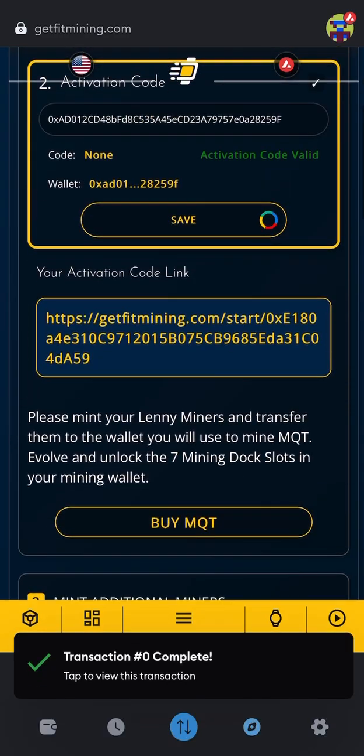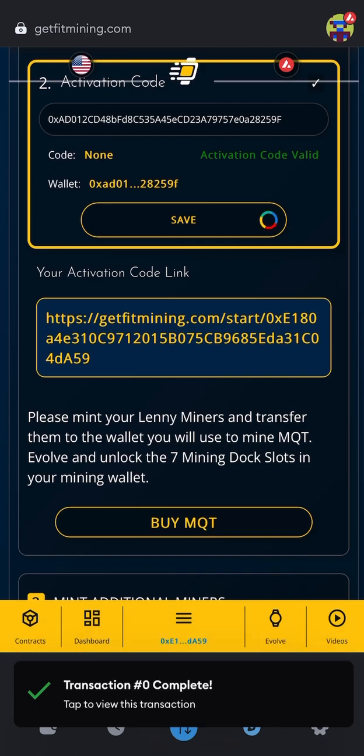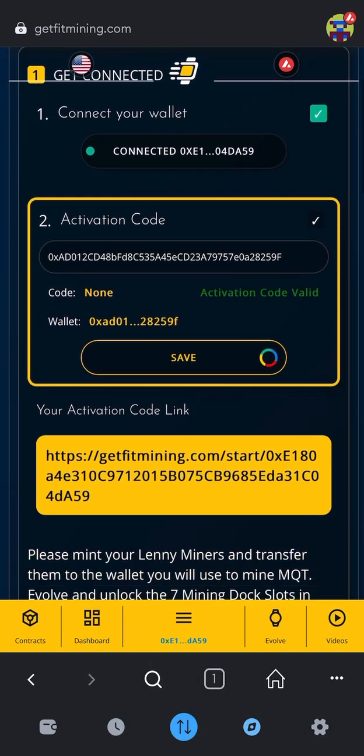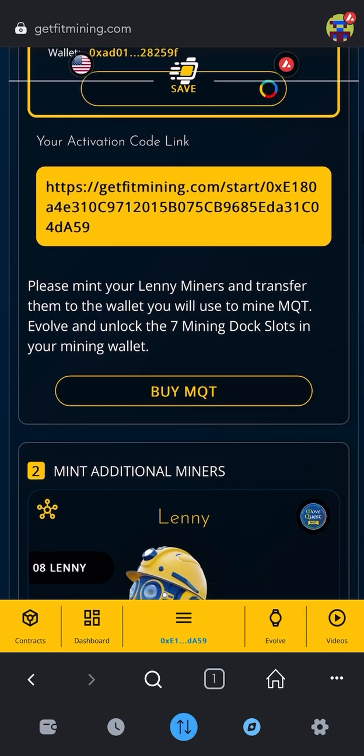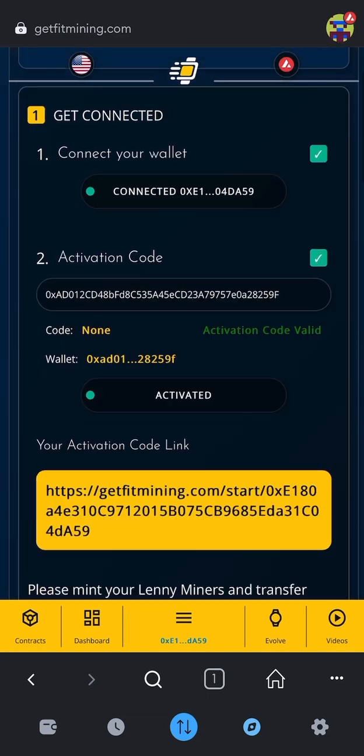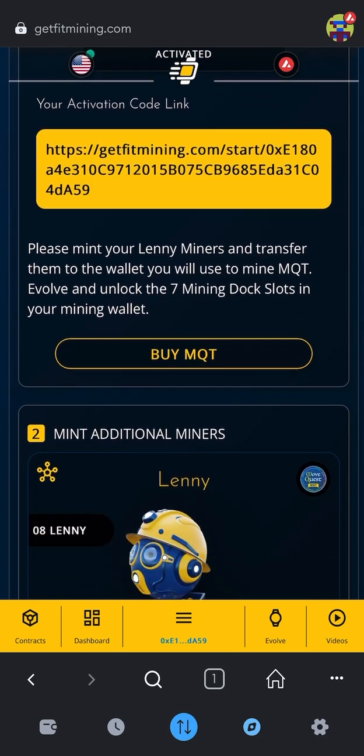Now scroll down. Here's your activation code for when you want to share this with other people. So when this save is done, it'll be done thinking. And then as you go down here, you can see that to buy Lenny's, I need MQT. So I can either click right here and buy it on Uniswap,